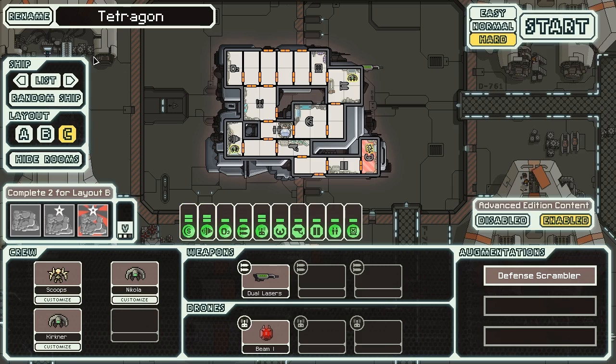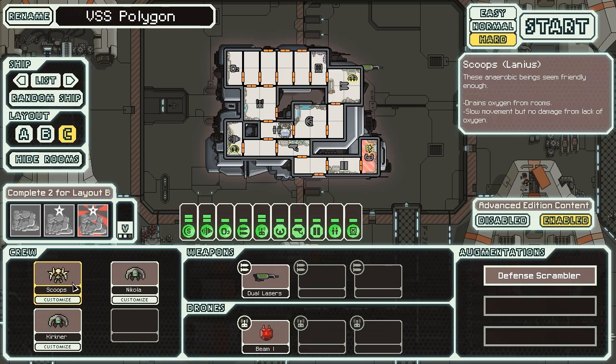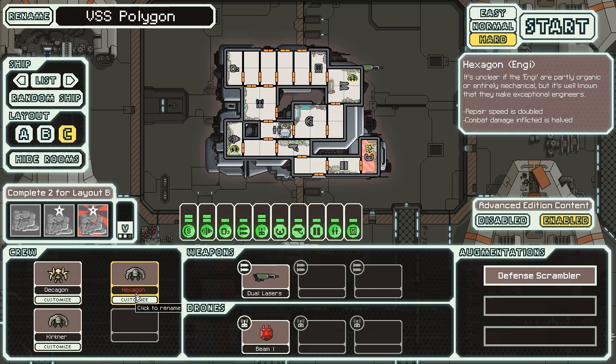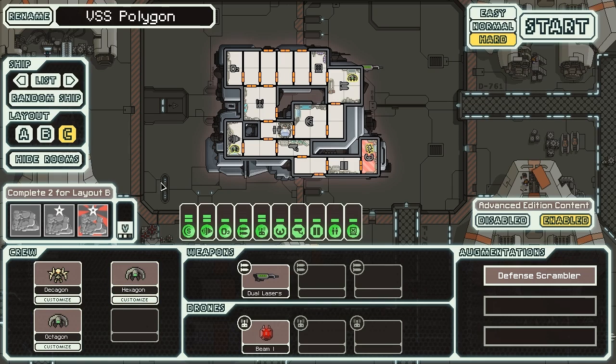We're going to start by renaming the ship and heading into hard mode with Advanced Edition content enabled. We'll rename it from the Tetragon — which is just a square — to the VSS Polygon. Then we rename our crew appropriately: Decagon, Hexagon, and Octagon. Our crew is ready to go on board the VSS Polygon.